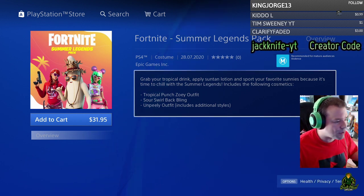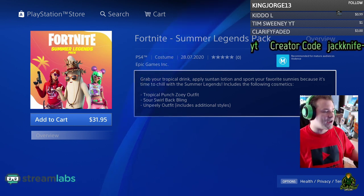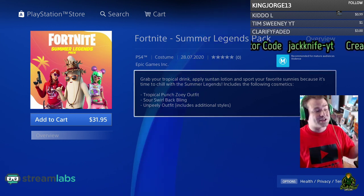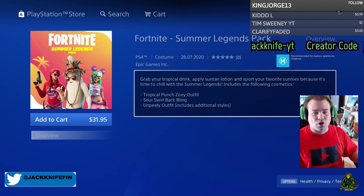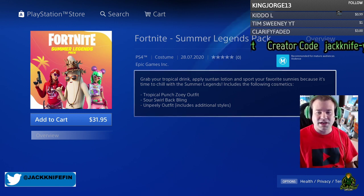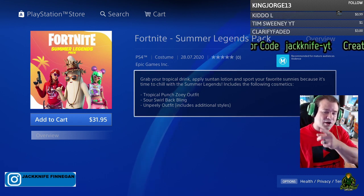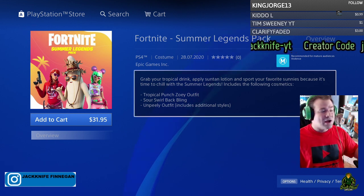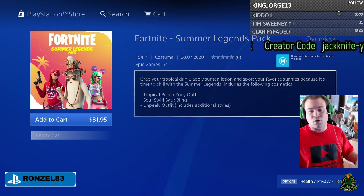So you're going to have Zoe, Tropical Peely, and Tropical Punch Zoe — Zoe, Fable, and Peely are all coming to the item shop tomorrow, which is awesome. Let me know if you guys are going to buy it. If you do, use my supporter creator code — it's in the upper right corner: creator code Jackknife-YT, all lowercase, no space. Use that supporter creator code and let me know in the comments — is this a cop or a drop?